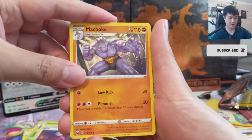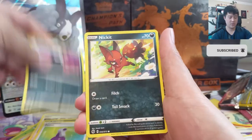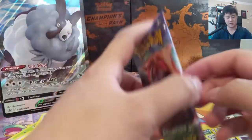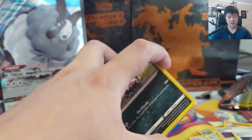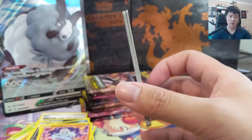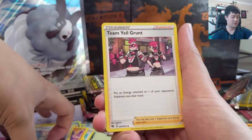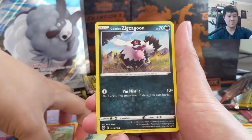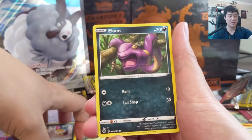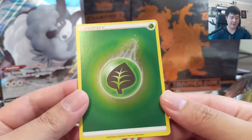I do like that Machoke. Trubbish, a Potion, Galarian Linoone, Nickit, Machop, a Rotom Bike, and another Research. I'm probably going to give it like a week or so before doing our first Pokemon grading submission for this set. I think it'll be very interesting to see where the Charizards end up. I'm sure a lot of people are trying to send them in to be graded and be the first to market with PSA 10 or BGS 10 grades — we'll see where those prices land.